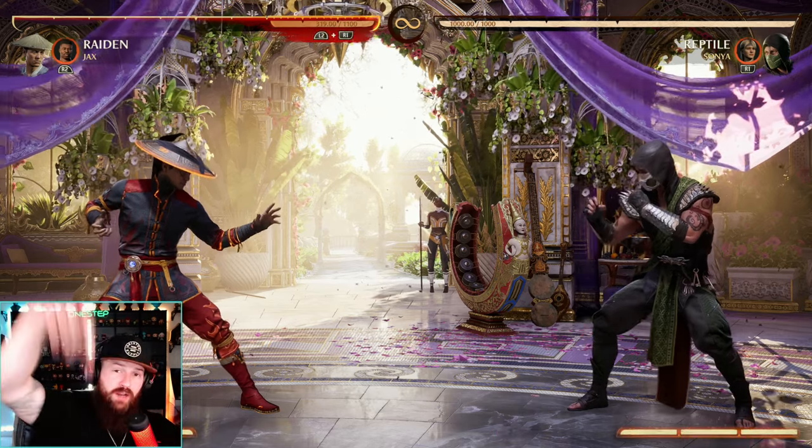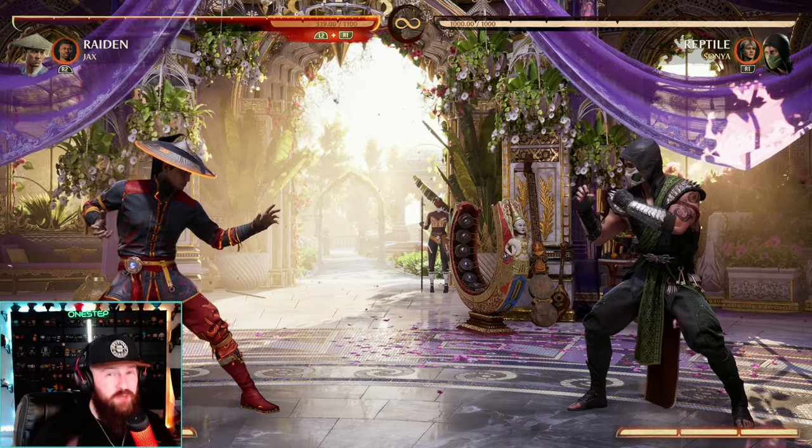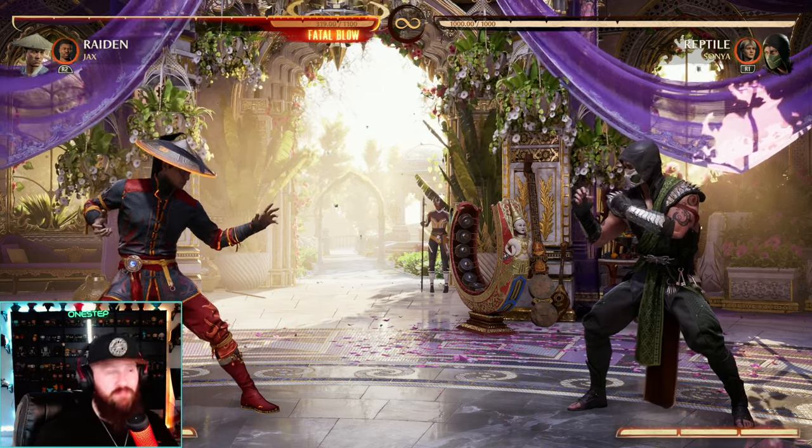Omni-Man's overhead coming down on top of you, Smoke's low overhead mix — you can even up block Johnny Cage's strings. But you don't want to abuse it because you're going to get counterplayed. Play smarter, not harder.